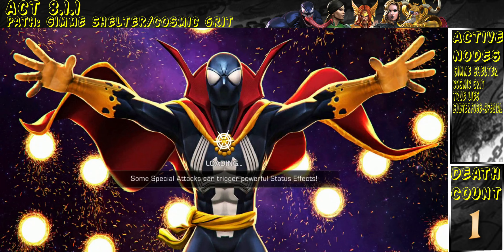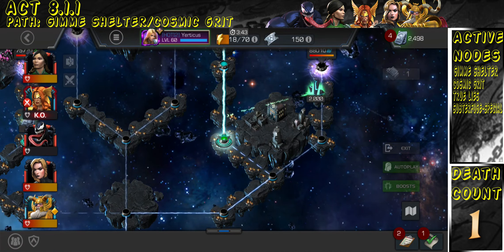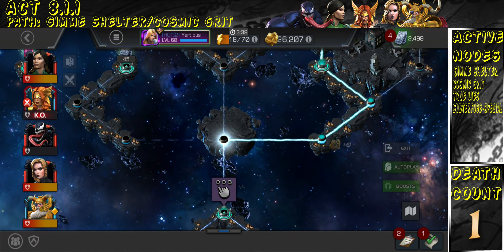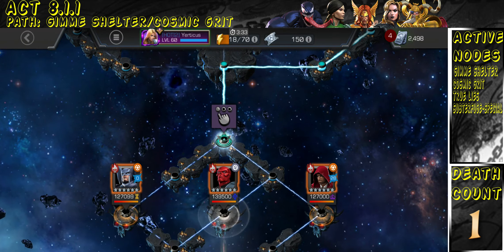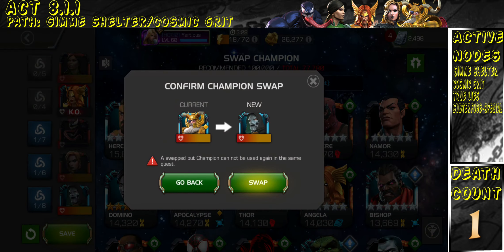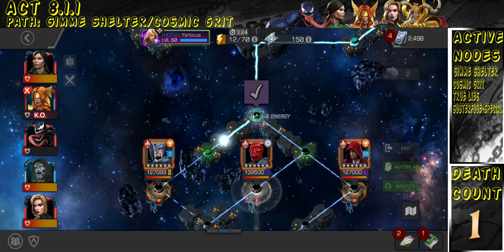Angela also gets stronger the longer the quest goes, which is why she's so great in Incursions — with Odin's synergy, for every fight the team wins, her buffs get stronger. I think it might be 5% or 15% stronger; I don't remember, but they get stronger. Anyway, I'm swapping out Odin for Doom now because Angela is dead, so it won't matter, and I need to finish off the bosses on this island.